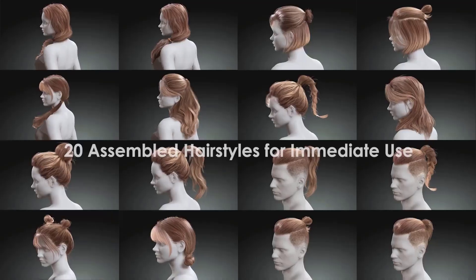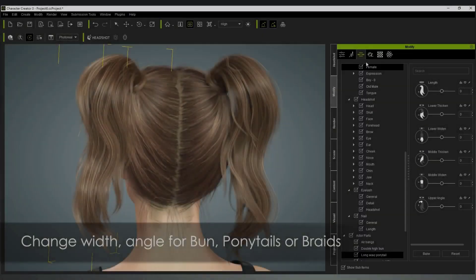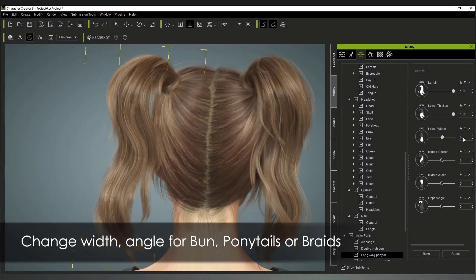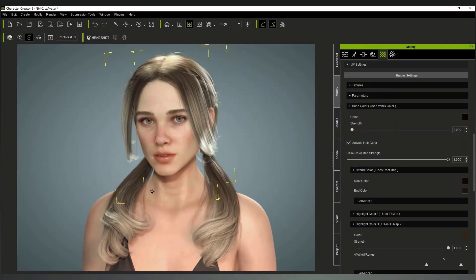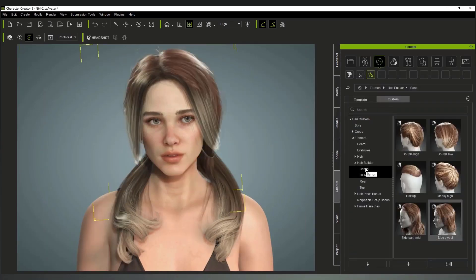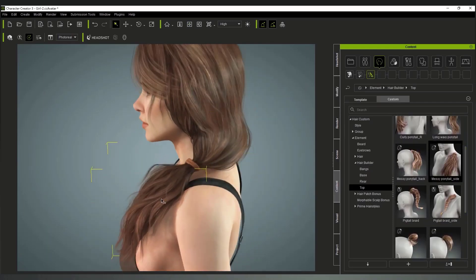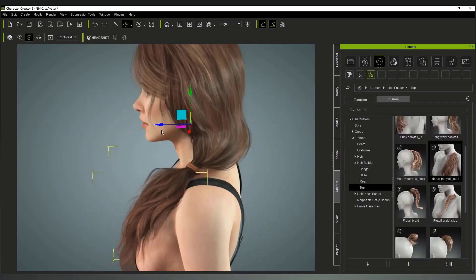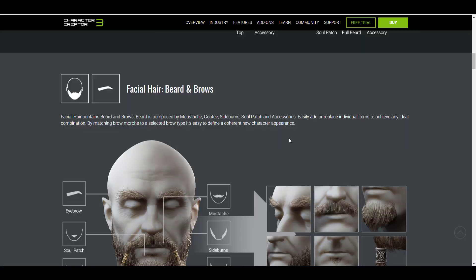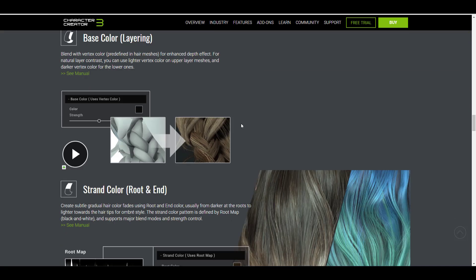Hey, what's up guys, welcome back to Ask NK. Today we're taking a look at Reallusion Smart Hair, that can help you get realistic looking hair with high quality performance for your next 3D model. You already know that Reallusion has the Character Creator, which is really cool for making high quality 3D models, and accompanying that is the brand new Smart Hair. Smart Hair comes with a huge set of components that allow you to design your facial hairs in any way that you want, and it comes with some interesting shaders to get you up to speed.